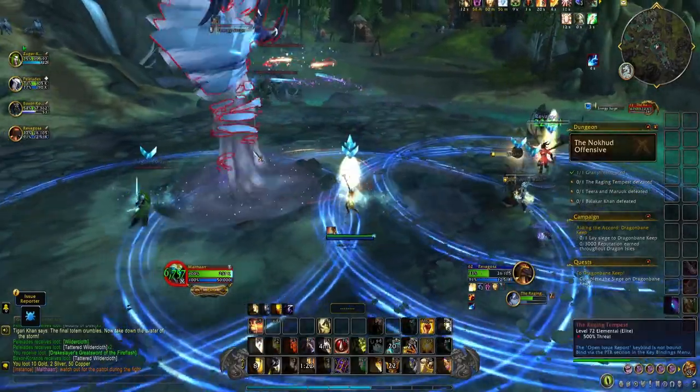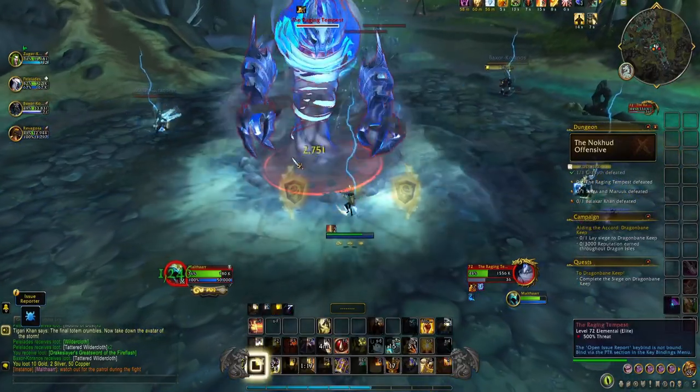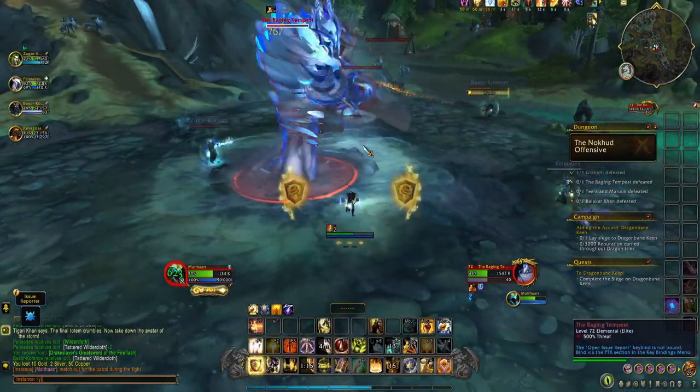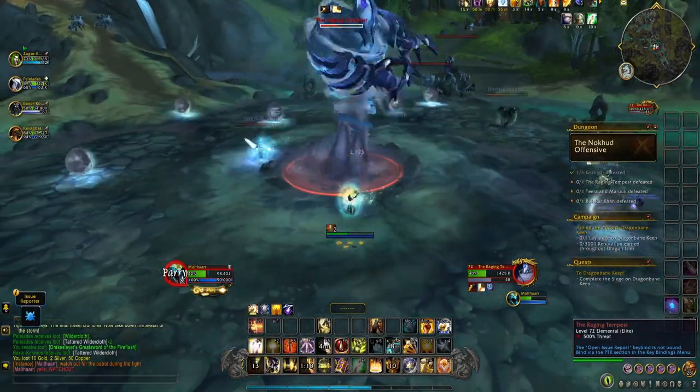The Thunderous Downburst Ring drops from the second boss in the dungeon Inokut Offense, the Raging Tempest. The drop chance is unknown to me, but there's nothing that seems to suggest it doesn't share the same drop chance as any other gear in the dungeon.